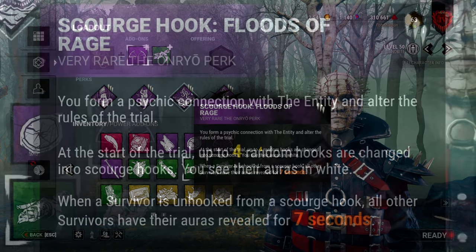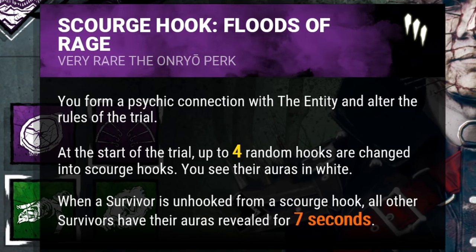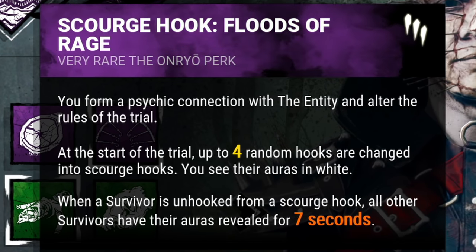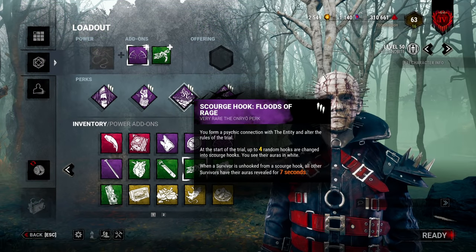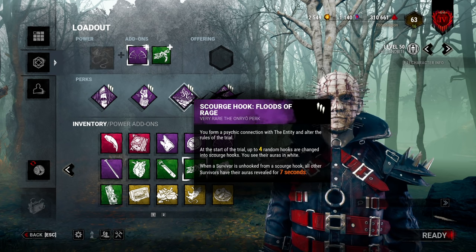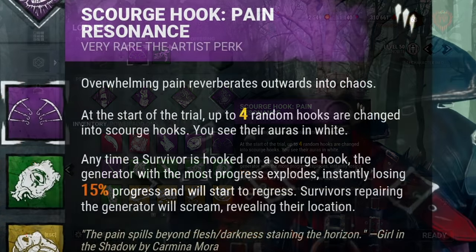This is where things get interesting — I'm bringing Scourge Hook: Floods of Rage. Every time you hook a survivor on a scourge hook and a survivor is saved, you get aura information. This is so important on Pinhead because if you pay attention to where survivors are and understand the box mechanics, you'll know which direction they're going, whether they're heading towards the box, and you can go defend it.